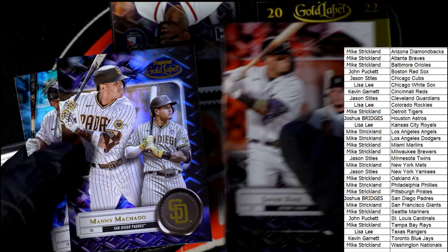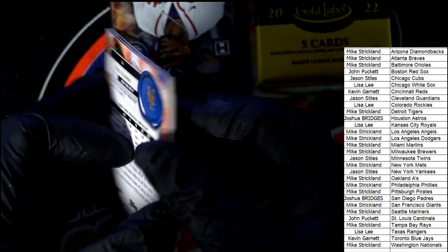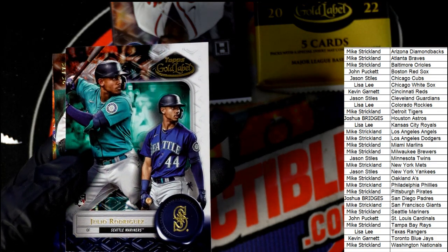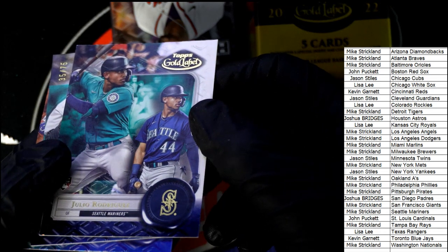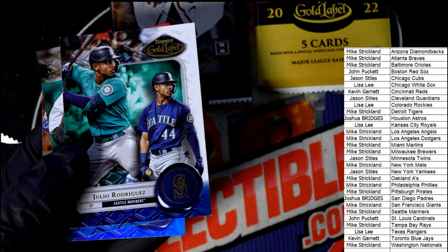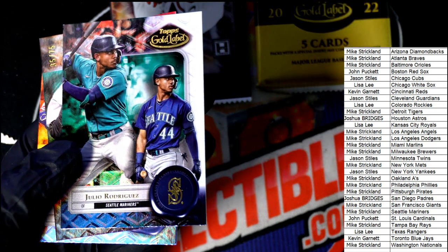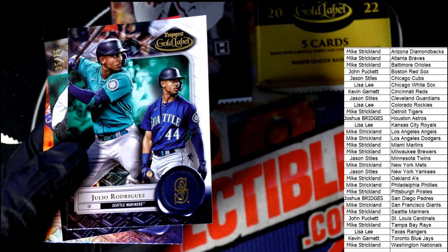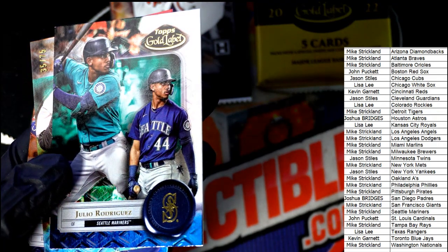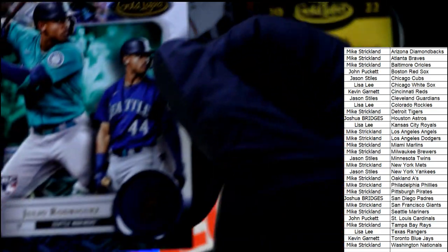Class Two — Austin Reilly. Nice — Julio Rodriguez. I need to turn the brightness up or something, let me turn the brightness up real fast. I still can't see it. Is that a Class Two or a Class Three? Might be Class Three — it's hard for me to tell. Wow, I'm looking at the end of the box break.